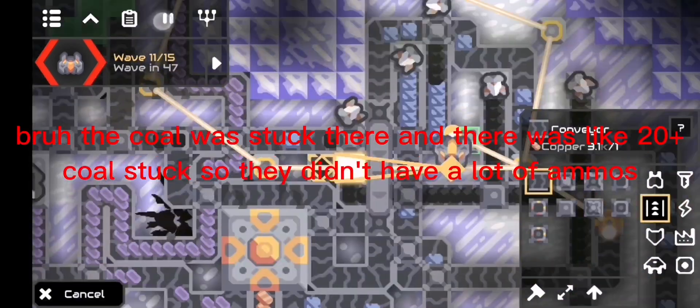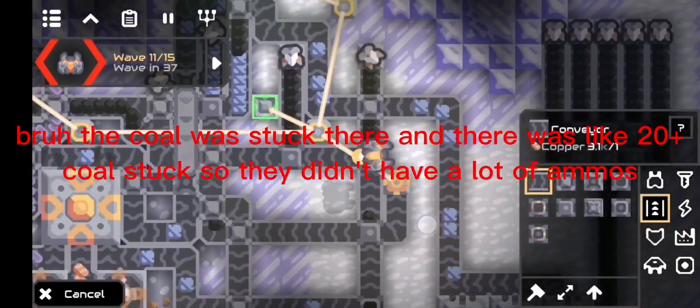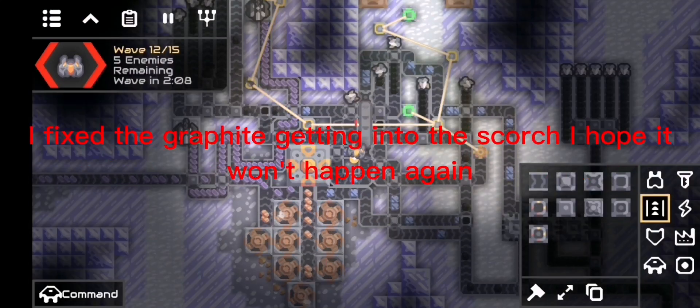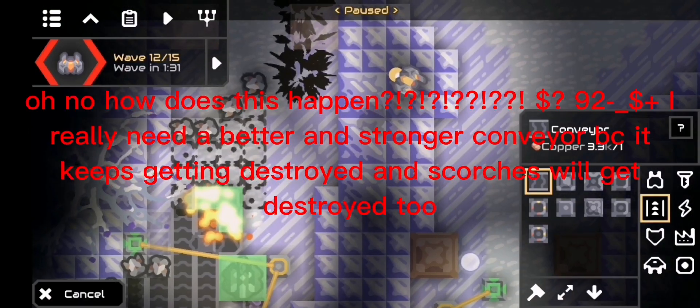The coal was stuck there — there was like 20 plus coal stuck, so the scorches didn't have a lot of ammo. I fixed the graphite getting into the scorch area; I hope it won't happen again.